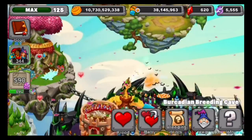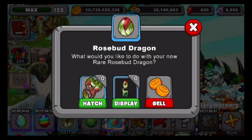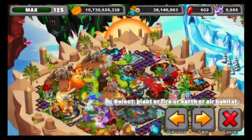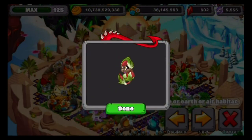Now let's go hatch that dragon. I have him right over here in my Legendary Nursery. Now let's hatch this — here we go — the Rosebud Dragon. Pretty cute, looks like a little sprout almost. There's the egg guys, pretty cool egg. Now let's hatch that. There we go, the Rosebud Dragon. Such a cutie.